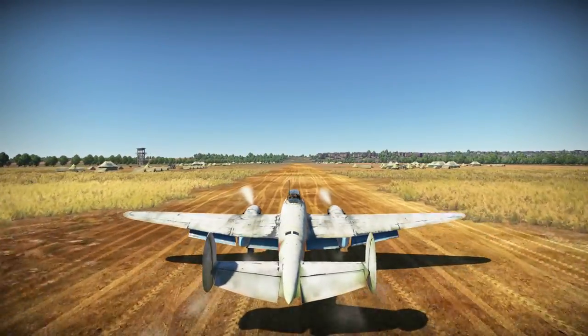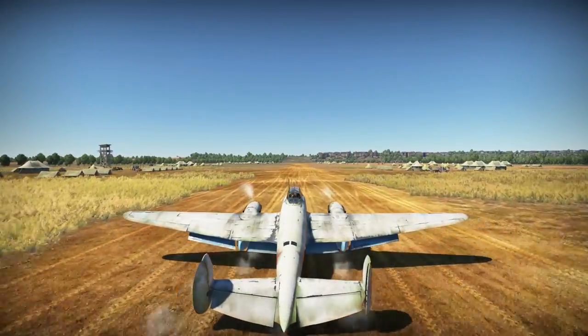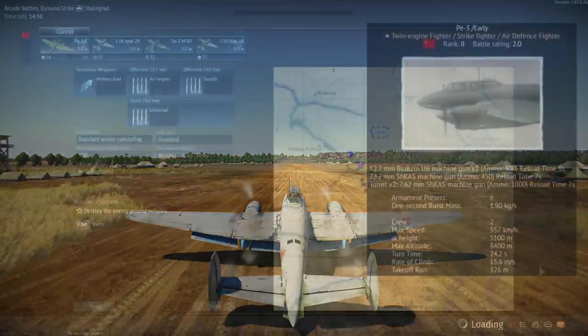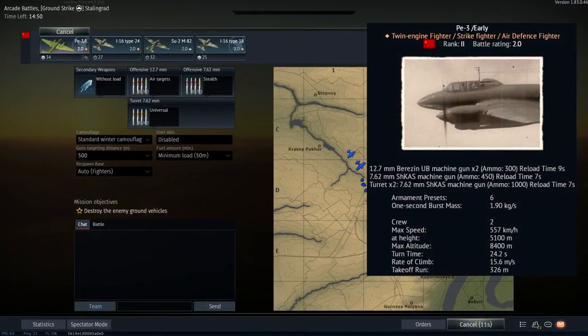With our historical overview concluded, let us take a look at how the PE-3 early handles in the skies of War Thunder Arcade. For our first gameplay of today, we are in the ground strike map Stalingrad using the following setup.